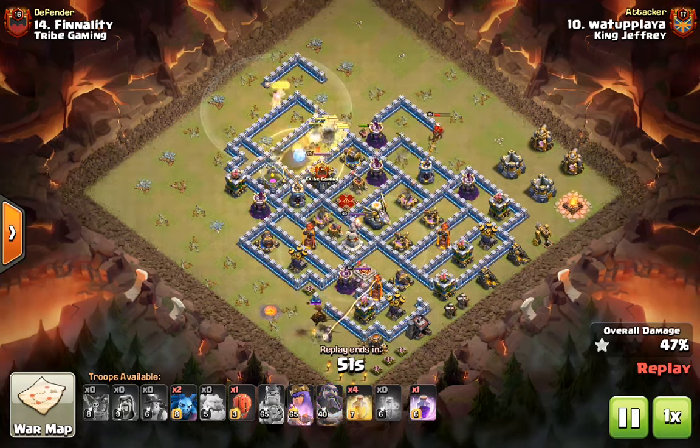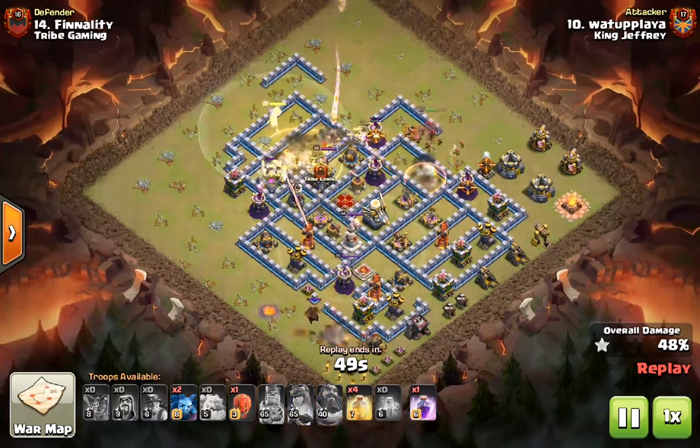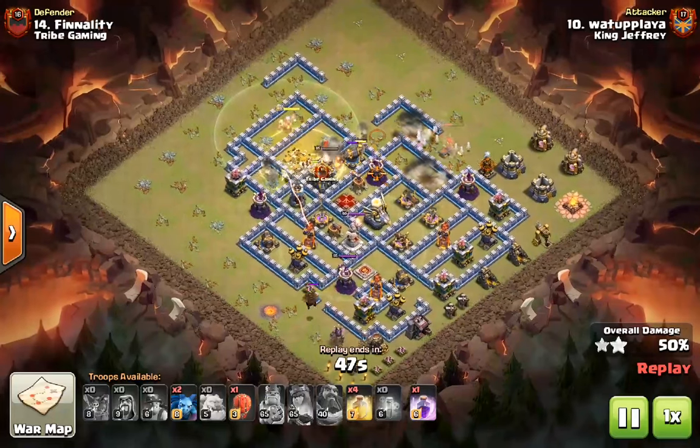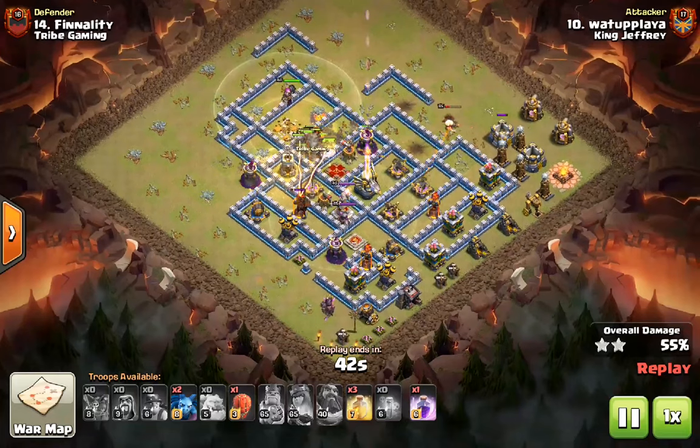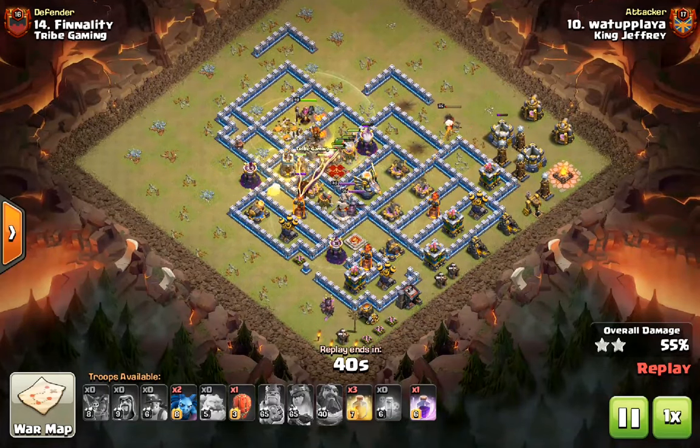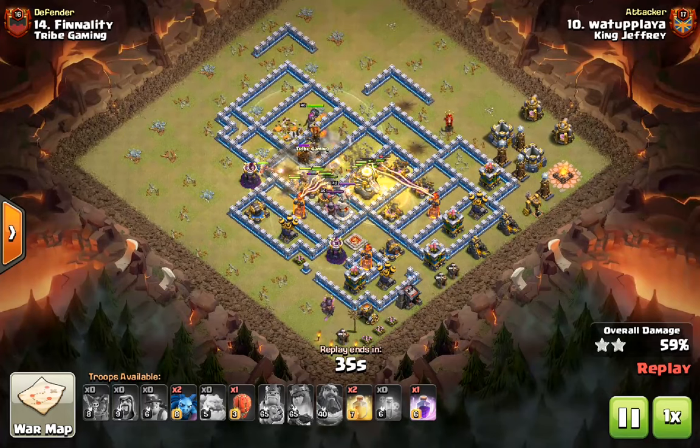If there were dead zones there, then there's a possibility that no miners would attack them, and they would leave them up for the end, and they would keep attacking the miners. So if that was the case, it would slowly peck away at the miners and it would eventually fizzle out.